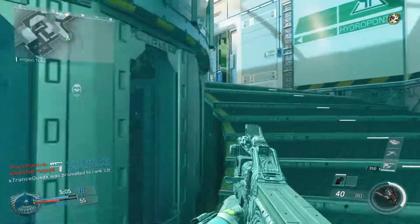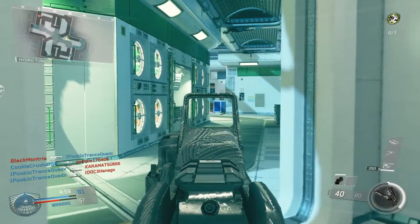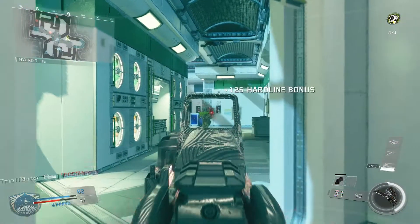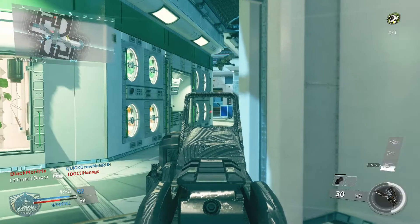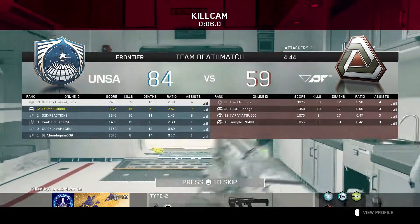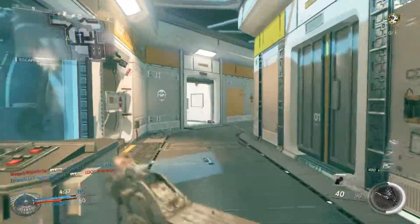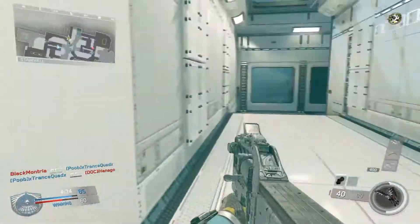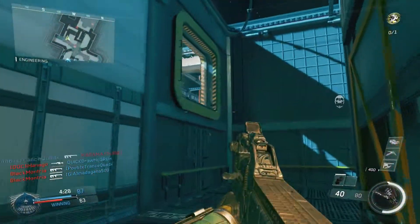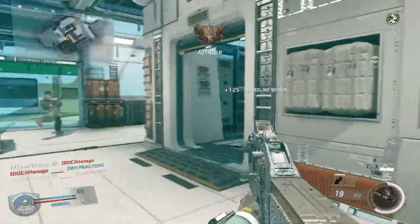To sum it all up: we're rocking the FHR-40 Counterweight with Reflex, Foregrip, and Quick Draw, along with Personal Radar, Recon, Dexterity, Hardline, and Pinpoint. As you can see from the gameplay, this setup allowed me to find people consistently on the map and keep enemies tracked every time a radar activated. The weapon itself is super stable and accurate — really good for a submachine gun. It reminds me of the MP7 back in the day. I've only used three subs so far — the starting one, this one, and the Vector — but this one really took the cake for me.